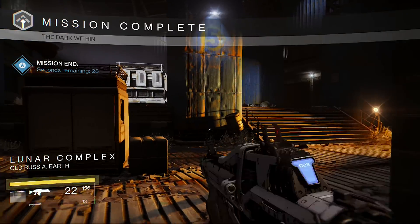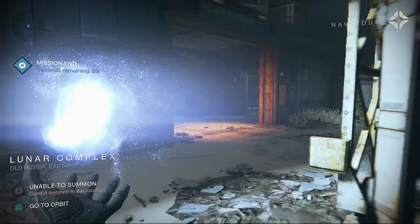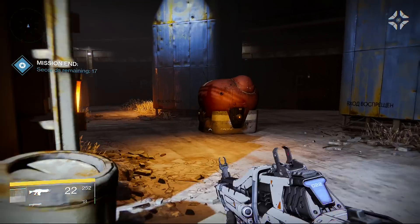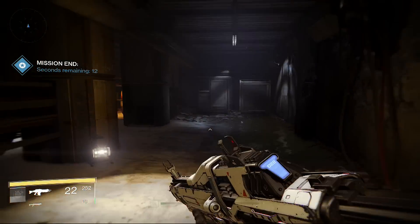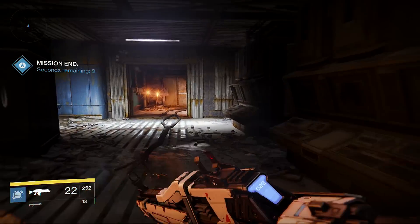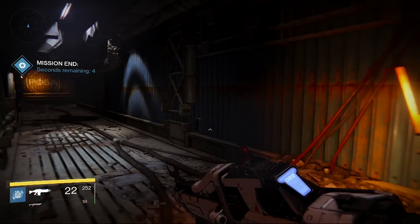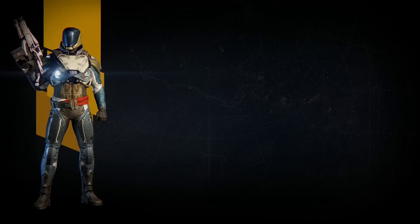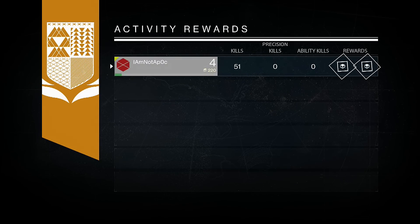Eventually I managed to defeat the bloody wizard — the Hive Wizard is defeated. It says 'mission ended' — I'm still learning about these things because it gives you a countdown, and I was trying to summon my ghost to find out where to go next, but it just teleports you back to the ship. After this I go back to the tower and I managed to equip the boots and upgrade a few other bits and pieces, which I was really pleased about. The progression continues, and thanks to the people who welcomed me to the grind of Destiny.